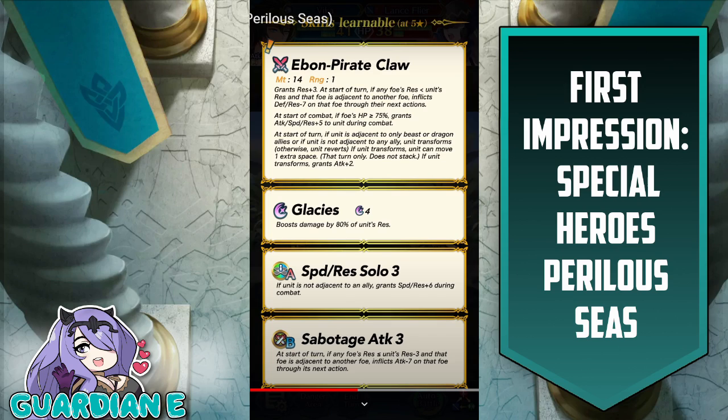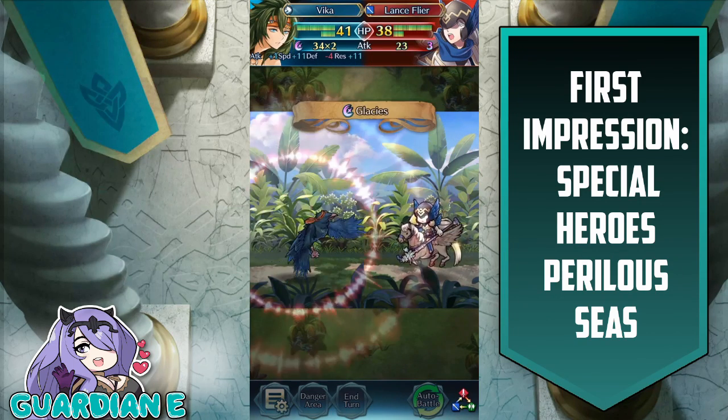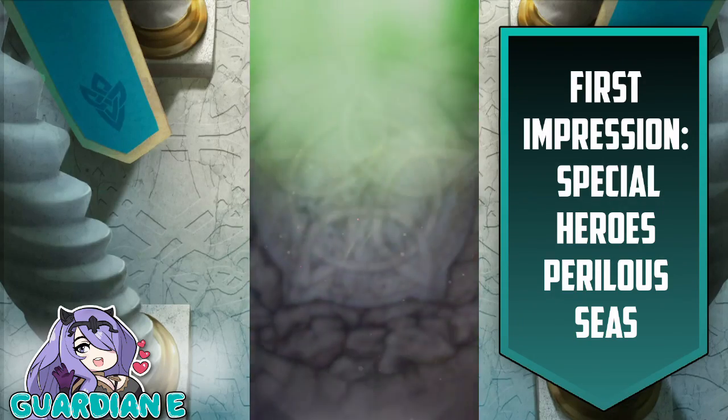Let's take a look at her attacking animation. She transforms — love the little bandana. Here she is attacking with golden coins flying around and golden wisps around her as well. You get some more highlights in her hair from the light and effects of the special. With the beast units, I like how their pose is a little more predatory — leaning forward, ready to slash, even when not transformed in the attacking art. It's a nice consistency thing. There she goes, proccing Glacies, which is going to do tons of damage.